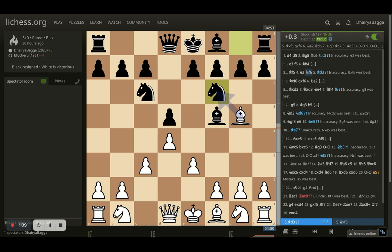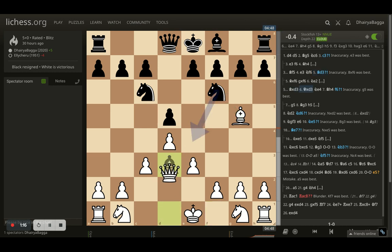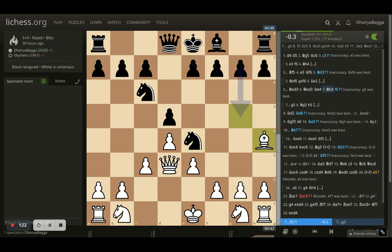Opponent now finally plays knight to f6. I go for a bishop exchange offering the opponent, which opponent does take. I take back with the queen and now knight to e4 by opponent, attacking the bishop. Bishop comes back on the same diagonal, still preventing the pawn forward from e6. Opponent plays f6, preparing for g5 next so that my bishop can be pushed further and then the opponent can take.